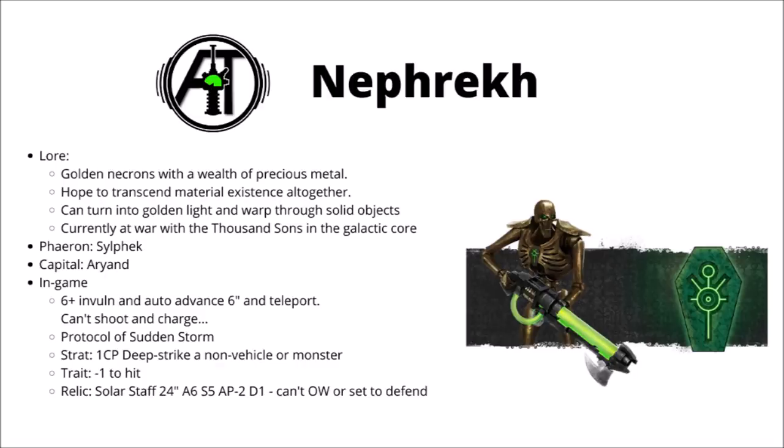Their protocol is the Protocol of the Sudden Storm, giving them a little bit of a mobility boost early in the game — they get +1 movement and can still shoot weapons while doing actions such as raising banners, which is moderately helpful. The single best thing about the dynasty is their stratagem, which allows you to pay 1 command point to deep strike non-vehicle, non-monster units — being able to deep strike things wherever is quite nice, particularly on Gauss Reaper Necron Warriors guaranteeing 12-inch strike range. Their warlord trait gives minus 1 to hit, and the relic is the Solar Staff — a boosted Staff of Light with Assault 6, Strength 5, AP minus 2, Damage 1, and enemy units hit can't overwatch or set to defend. Despite a cool backstory, the main advantage is the deep strike stratagem.